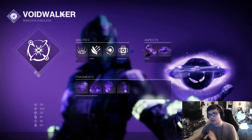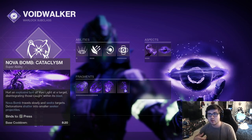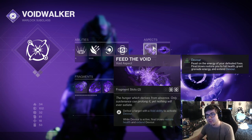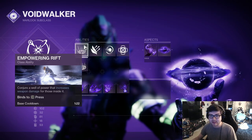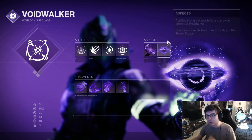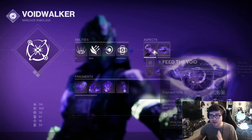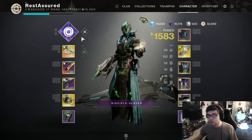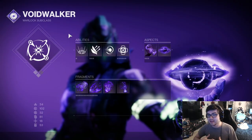To make this better, I recommend running Voidwalker with Nova Bomb for instant burst DPS. I'm running Feed the Void so I can proc Devour whenever I get an ability kill, and Child of the Old Gods for boss damage. I'm also running Empowering Rift for a damage bonus alongside the Child of the Old Gods debuff on bosses. I'm running Magnetic Grenade to easily secure a kill and proc Devour — once you get Devour going, you'll have infinite grenades and infinite health constantly.